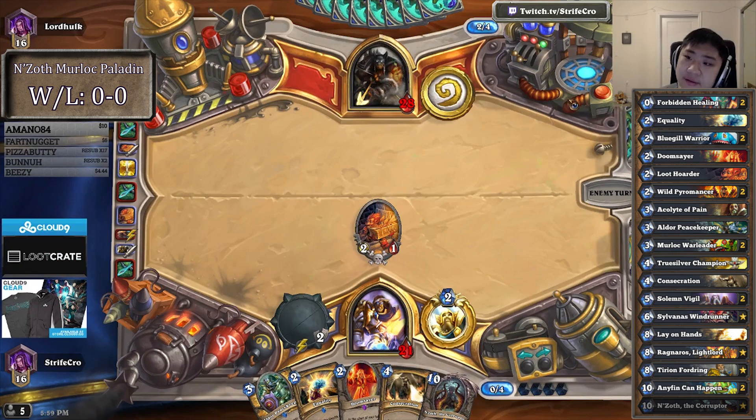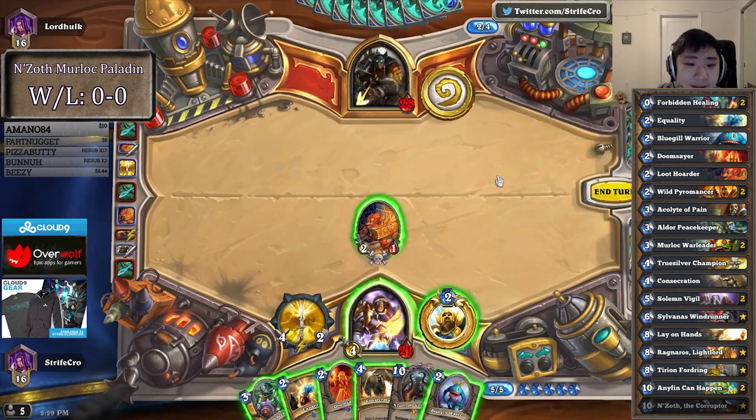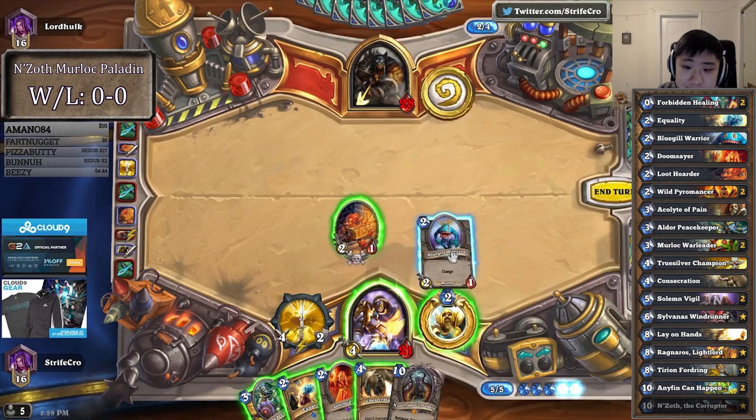What is this hand? He played Fiery Bat, coin — I mean turn 1 he played Fiery Bat and then from there on just nothing. Like ever. He has a coin, maybe saving for high mana.